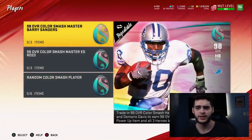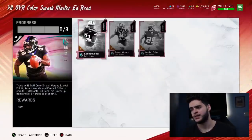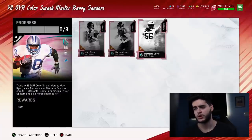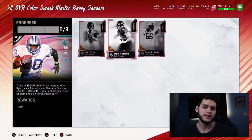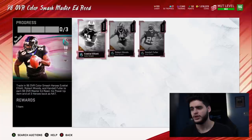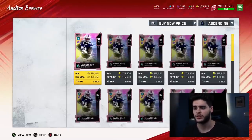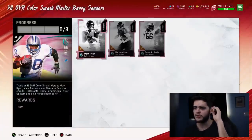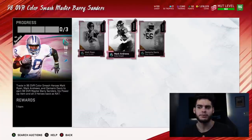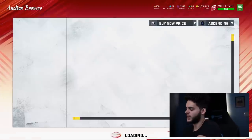This is interchangeable — you can either do the Ed Reid master set or the Barry Sanders master. I'll show you how to do this perfectly to make sure you at least get your money back or even get some players for free. With Ed Reid you get Ezekiel Elliott, Robert Woods, and Kendall Fuller. With Barry Sanders you get Matt Ryan, Mark Andrews, and Demario Davis. It depends on what you need. Personally, I don't think I'd do Berry because I wouldn't use Demario Davis or Matt Ryan, though I do like Mark Andrews. With the Ed Reid set you can use Zeke as a backup running back, Robert Woods as a backup receiver, and Kendall Fuller as a starting corner — so this is probably the better one to do.